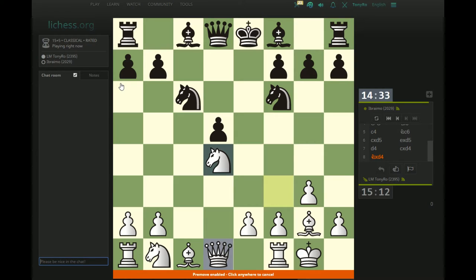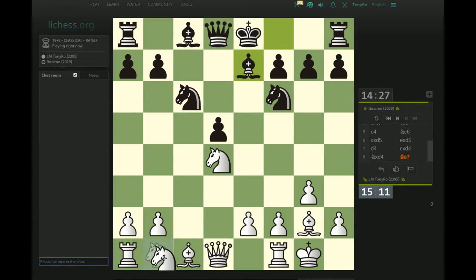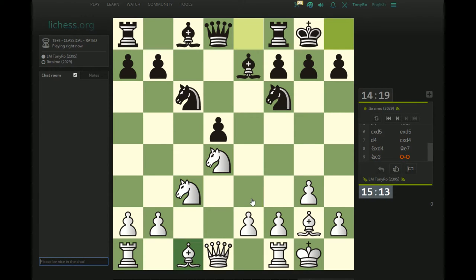Usually I think Black does not take on d4 so early, and I'm not super educated on this line. I know I looked at this a while ago and thought that after castles and Be3, White was doing well with Nxc6, bxc6, and then the Na4 blockading plan. So I'm going to quickly trot these moves out and try to save some time.